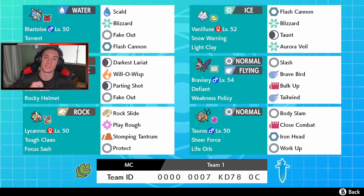Braviary is on the right side as the Tailwind setter with a Weakness Policy — if we can trigger that, it's game over. We can just dominate with big boy Braviary. In the bottom two spots we got two new Pokemon from the Isle of Armor. We got Lycanroc Dawn Form — I think there's a total of three forms, correct me if I'm wrong. This one is the Dawn Form.